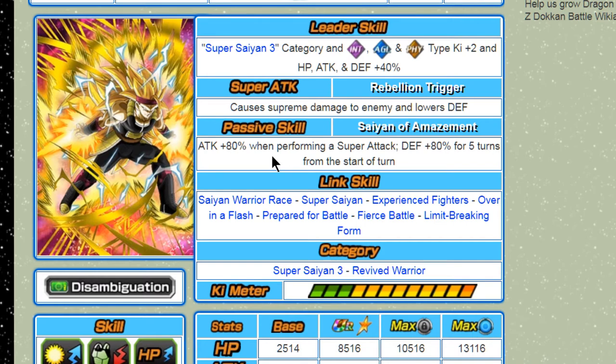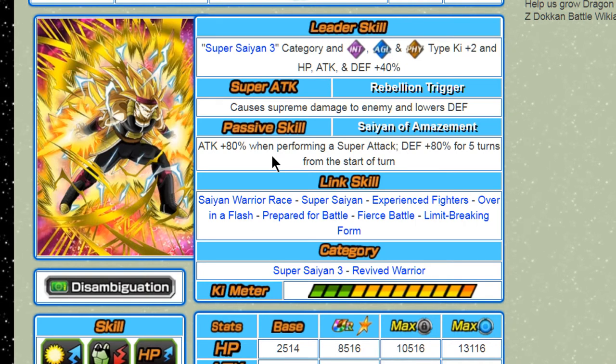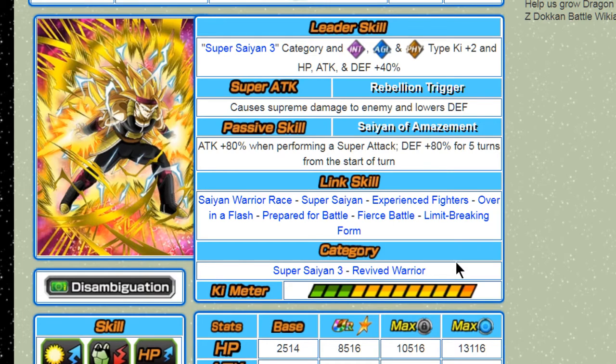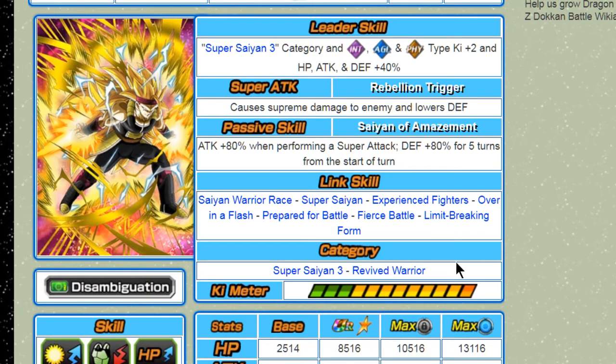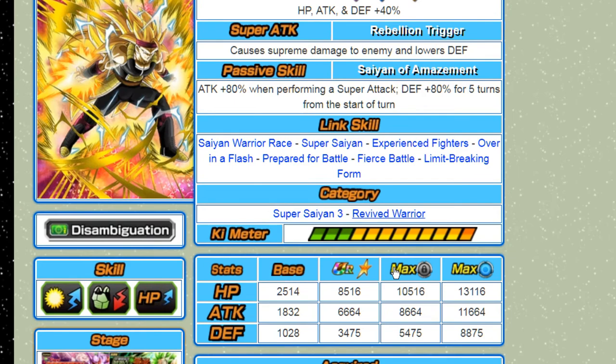His link abilities are Saiyan Warrior Race, Super Saiyan, Experienced Fighters, Over in a Flash, Prepared for Battle, Fierce Battle, and Limit-Breaking Form. He only trades out one link compared to his intelligence counterpart — he gains Saiyan Warrior Race and loses a percent buff. I still like him as a unit; it's a fun card to play. Because he's a common drop card, you can get his super attack to level 10 without problems. I'd recommend getting him some dupe system boosts because he benefits from the plus 5,000 all-around stat, which is rare for an SR that dokkan awakens to an SSR.